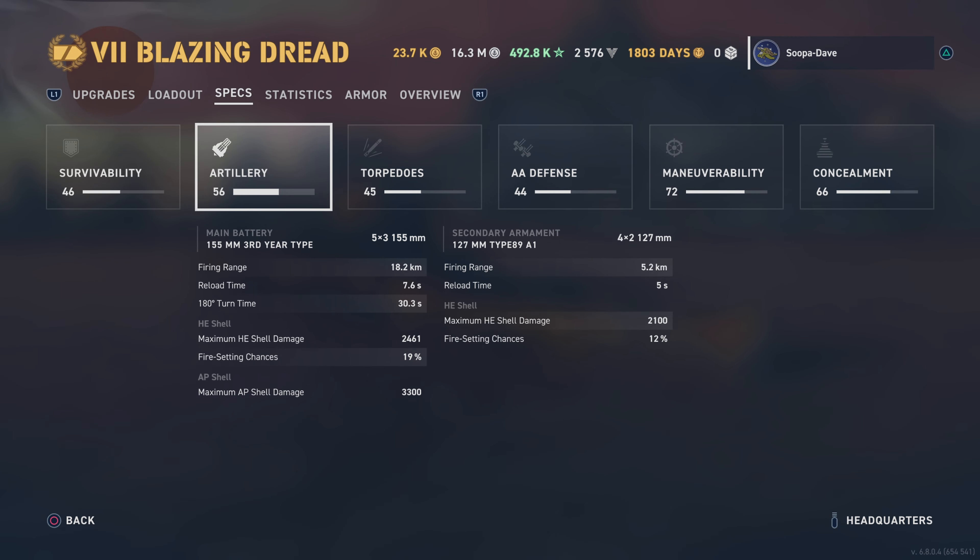I use Halsey Girl for all my Japanese battleships including the light cruisers, which this actually is - the light cruiser tech tree line as well. I use Refill Station. You could run Fully Packed to get an extra smoke. Yes, this does have a smoke, though not a very good one.